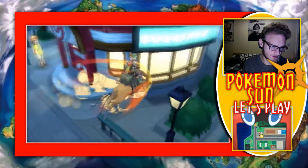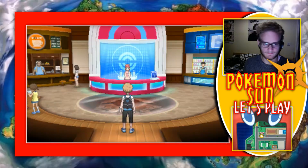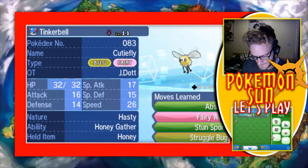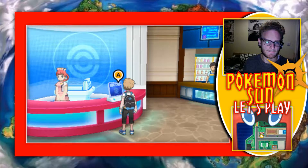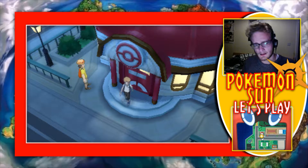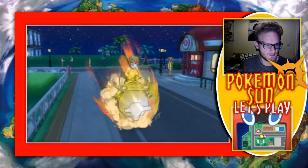While we're in Hau'oli City, let's go inside for a minute and box Cutiefly for a very hot sec. Put her alongside Moony the Grimer. And let's go back outside. I don't think there's much else we can do. I don't think there's anywhere else we can use this, to be fair.